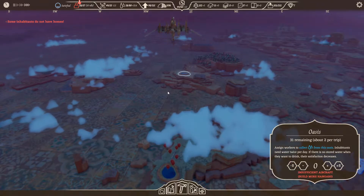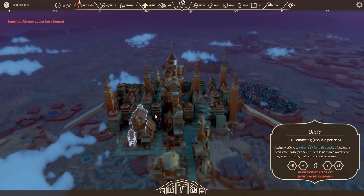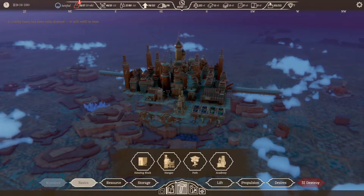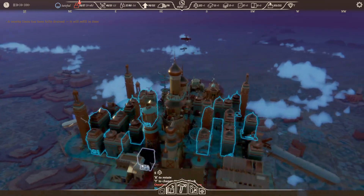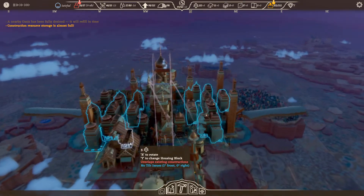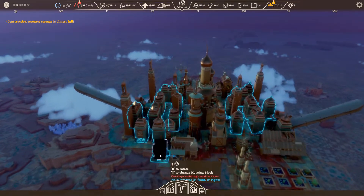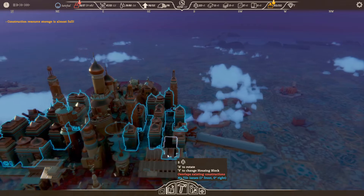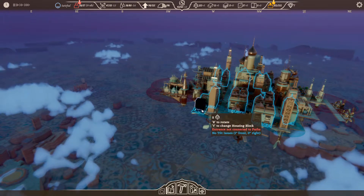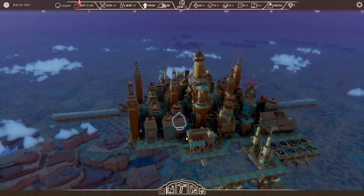Some inhabitants do not have homes — we're going to sort that out. So a home — yeah, we can do another one on top. Didn't we build... where did we build that home? I think we just did a path. Just trying to squeeze them in where we can — it's quite tough. There's one — that's what I was looking for, beautiful. We've got food growing here but it doesn't seem to be enough all the time. Maybe because we've got loads of people.